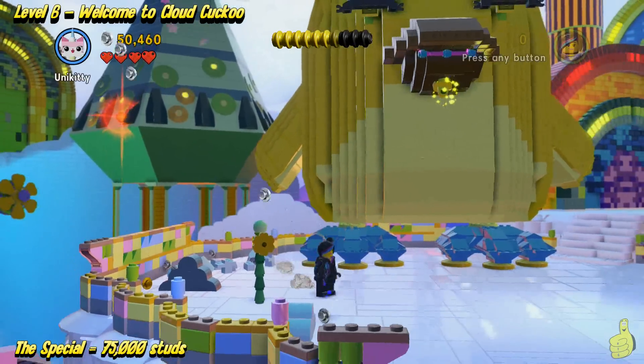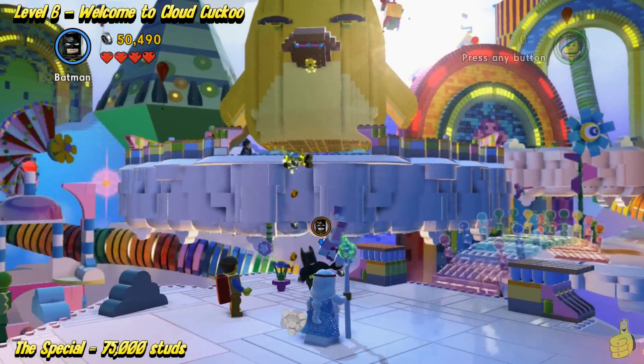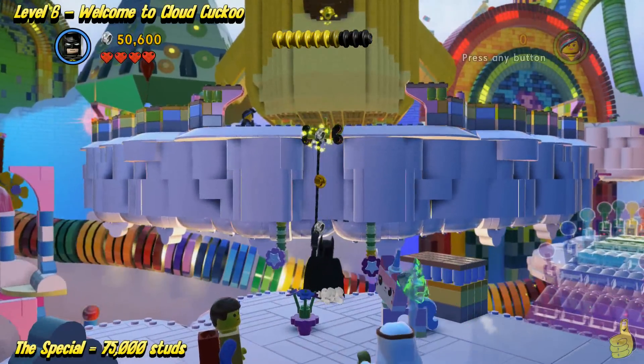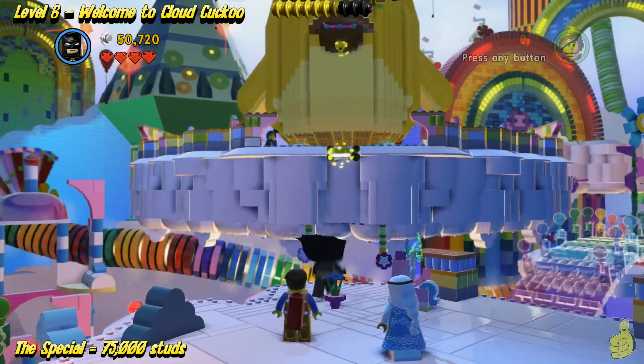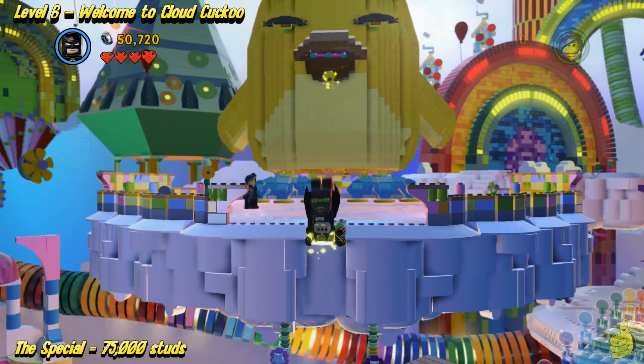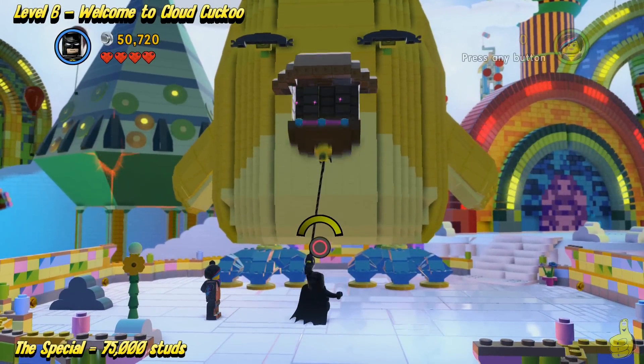They felt the need to use the grapple handle quite a bit on this level, did they not? And speaking of level, we are making pretty good time — well over the halfway point and getting pretty close to the end. So use Batman and flip all the way up top, then yet again use another grapple hook.